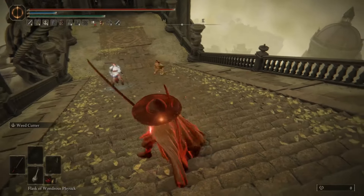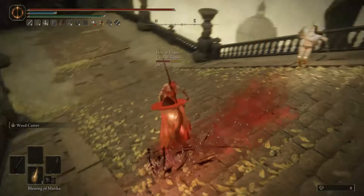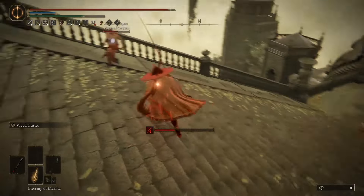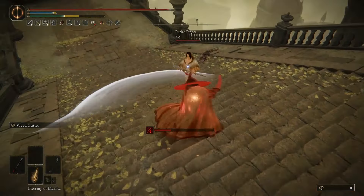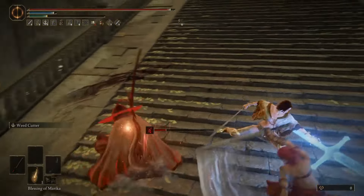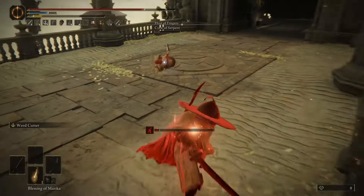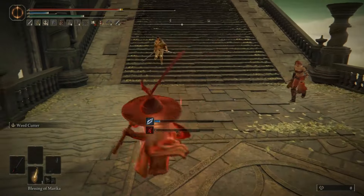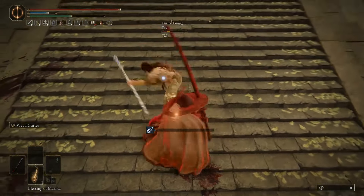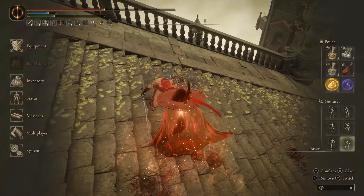Hello ladies. They're both wearing the skimpiest outfits. I like that spell a lot — super cool spell. The double light roll is gonna be tough. Light roll is pretty good at avoiding the weed cutter, that's for sure. Gotcha. Thankfully the great katana has so much range. Two-shot her. Jesus.